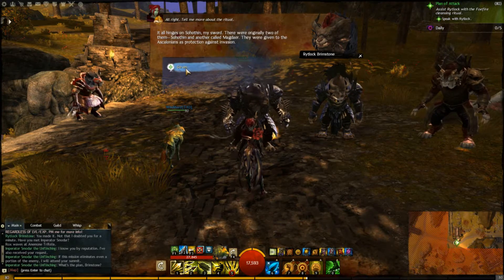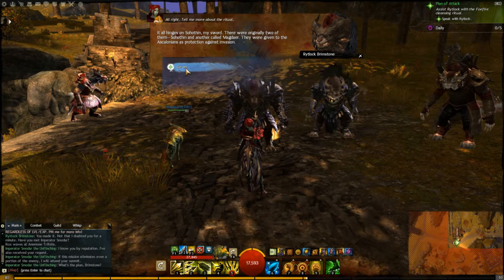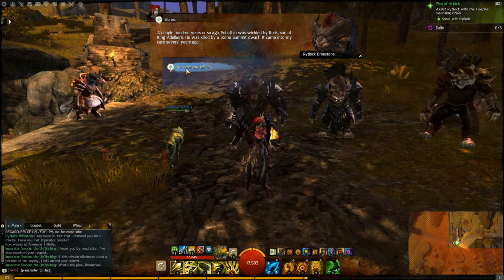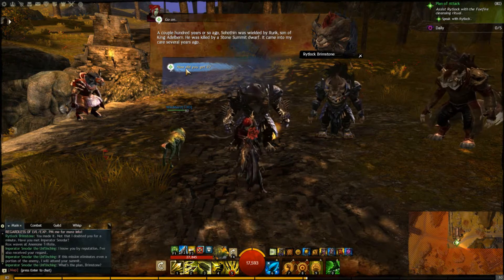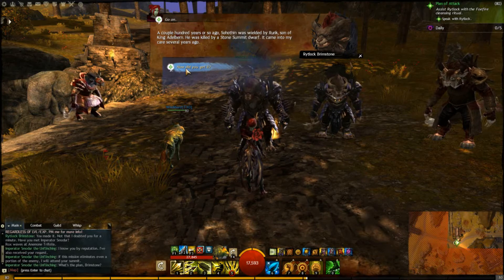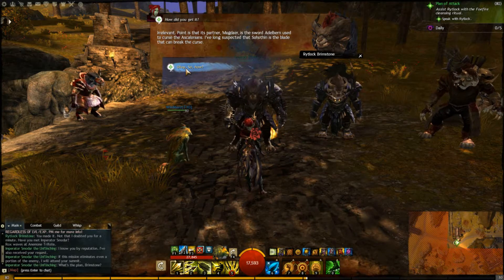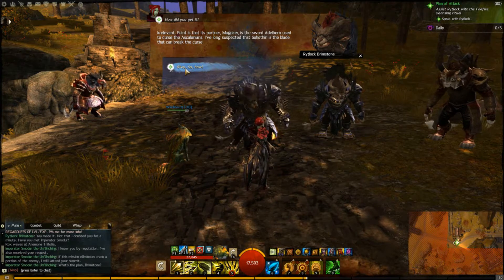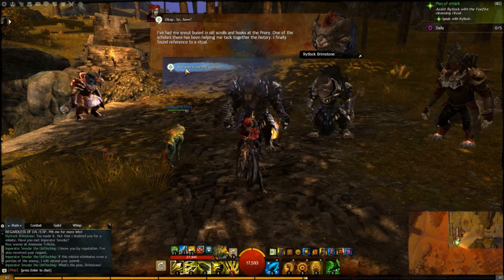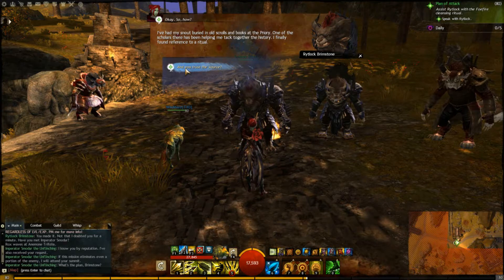So Sohothen — my sword. There were originally two of them: Sohothen and another called Magdir. They were given to the Ascalonians as protection against invasion. A couple hundred years ago, Sohothen was wielded by Rurik, son of King Aldeburn. He was killed by a stone-summit dwarf, and it came into my care several years ago. The point is that its partner Magdir is the sword Elgiburn used to curse the Ascalonians. I've long suspected that Sohothen is the blade that can break the curse. I've had my snout buried in old scrolls and books at the Priory — one of the scholars there has been helping me piece together the history. I finally found reference to a ritual.